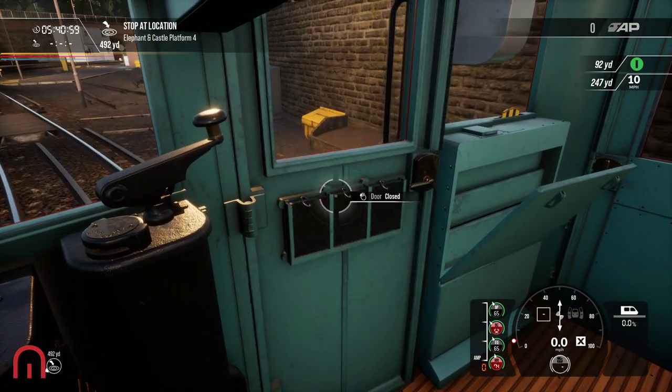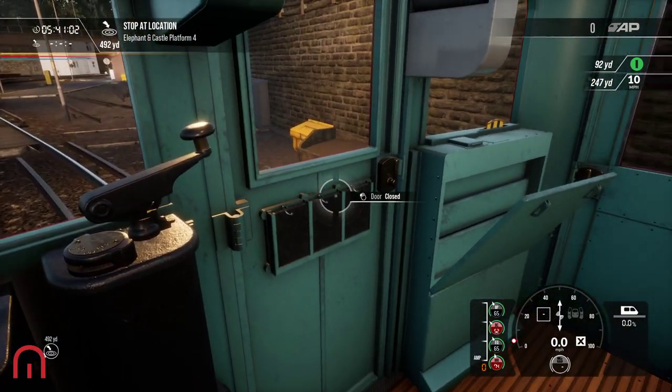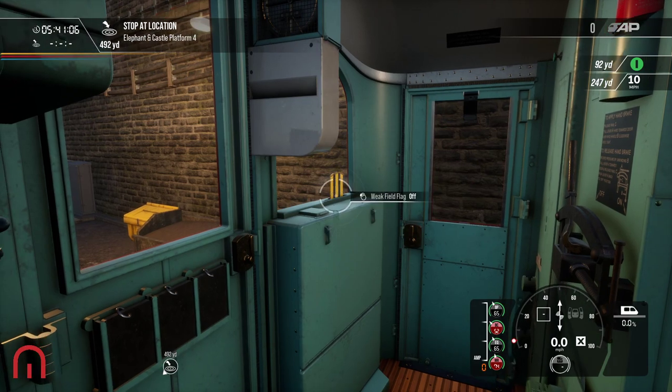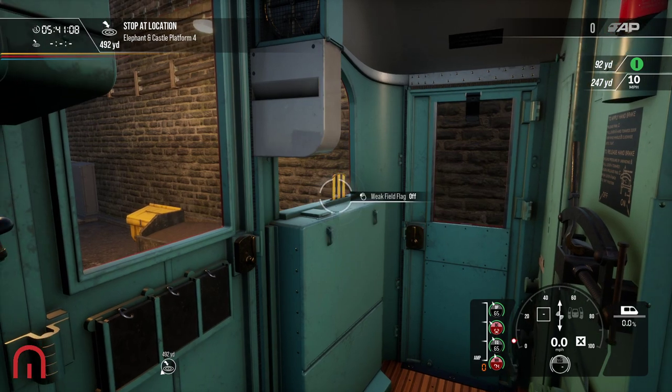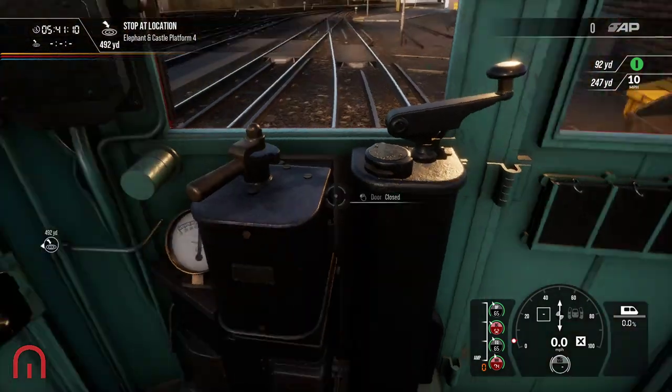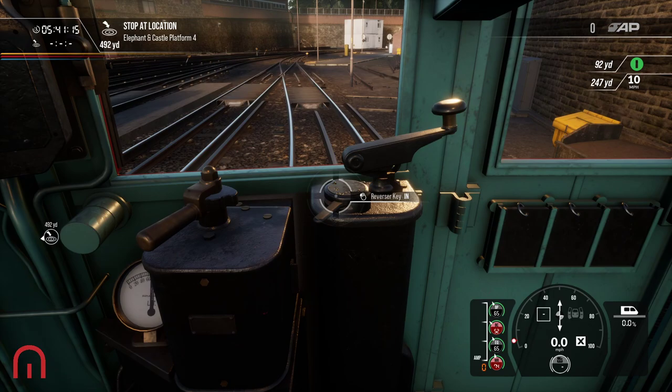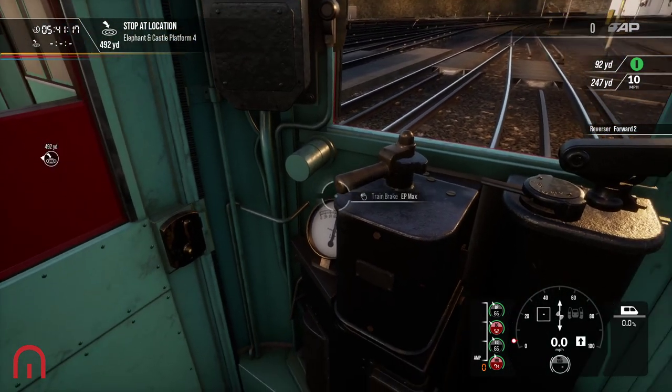We've also got these numbers here, but I don't think you're able to change them - then just shut that up. There's also a weak field flag option - I will have to look and see what that's all about. But yeah, it's really easy to set up. You just need to get it right.